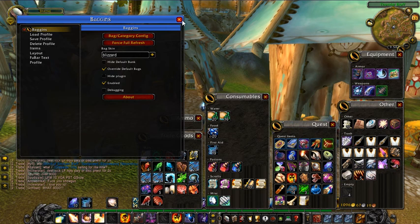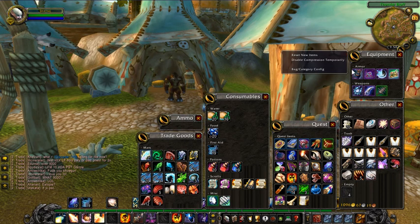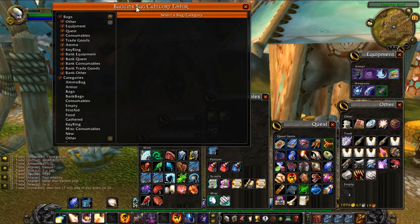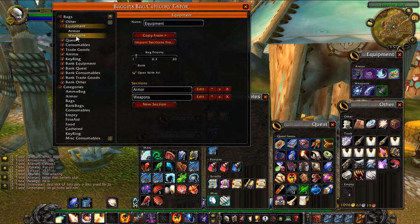You can access Bag Category Config from Baggins Waterfall, or by clicking the little ring icon on the Blizzard skin to go straight into it. If you bring this up and don't have subcategories, just log out and log back in. What you have is Bags and Categories. Bags show your primary sections — for instance, here's my equipment bag, which represents that equipment bag with armor and weapons inside. Categories represents the item assignments. So Bags is where things go, and Categories is what items get assigned to.